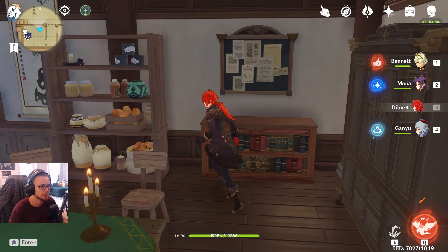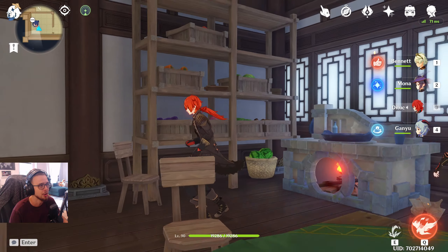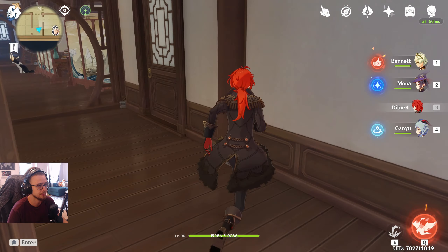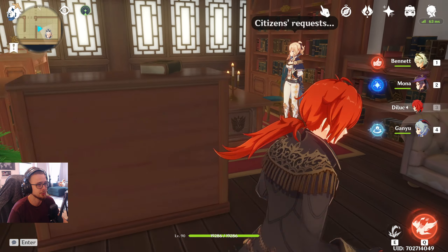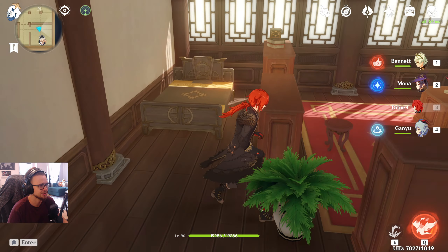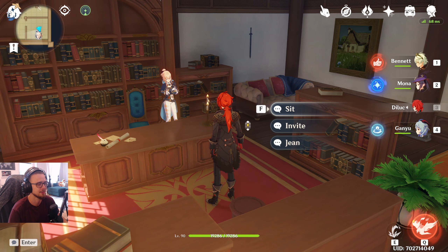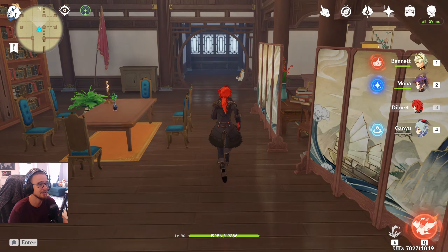She has recipes, more recipes, some notes she wrote herself, ingredients, and even fresh ingredients next to the best stove money can buy. Out of this room and into the next one, we can see Jean has set up office here to take care of Favonius affairs even on her free time, because Jean is Jean. It's just a bed next to a generic office, but I tried to give Jean the possibility to relax without being anxious about not being able to work for a day.